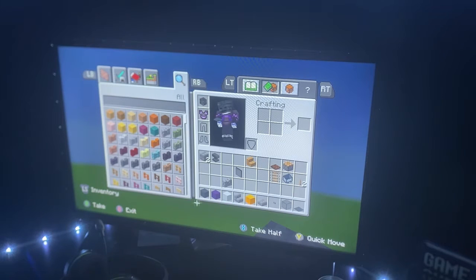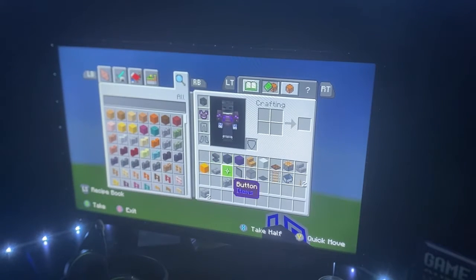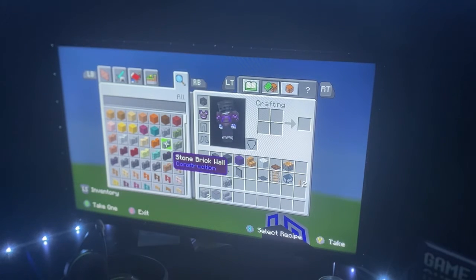First you're going to need to empty your inventory. Once you've done that, grab stone bricks, some black stained glass, some stone brick stairs, and some stone brick wall.